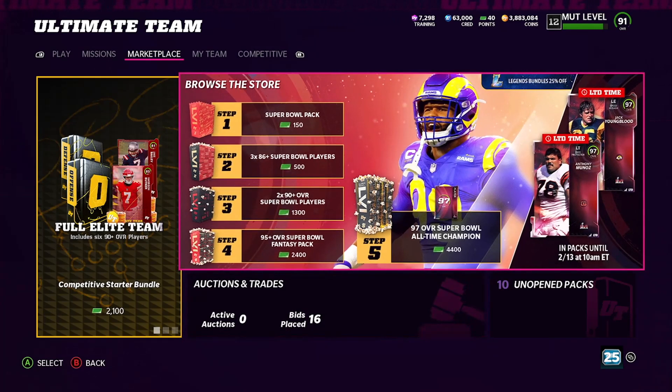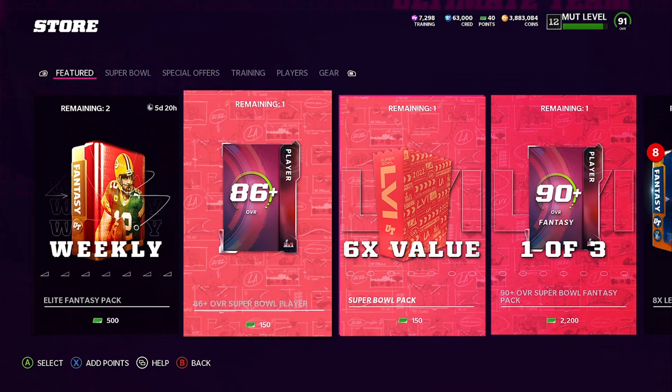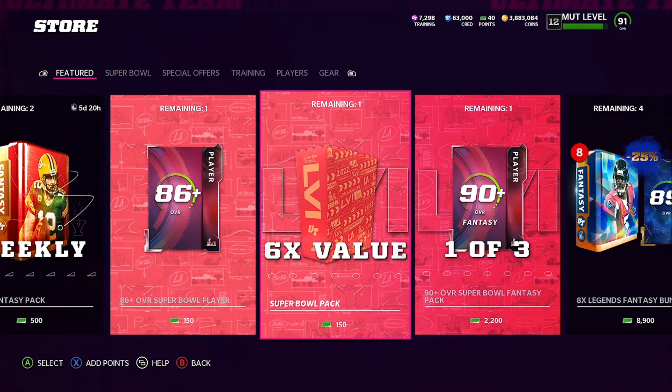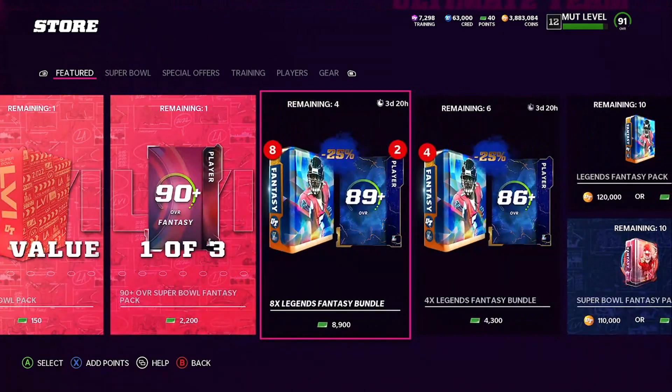This bundle goes at least level 5 — the 97, the 95 plus step 3, step 2, step 1 — and you can also get this for $75. So if you want to see me open it up for six times the value, or you want to see the 25% off legend bundles, let me know.